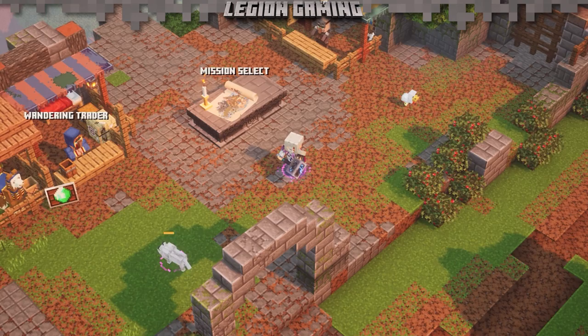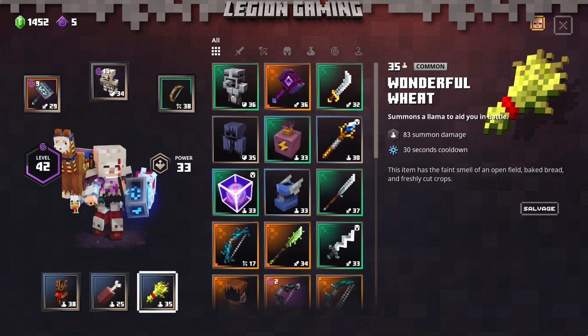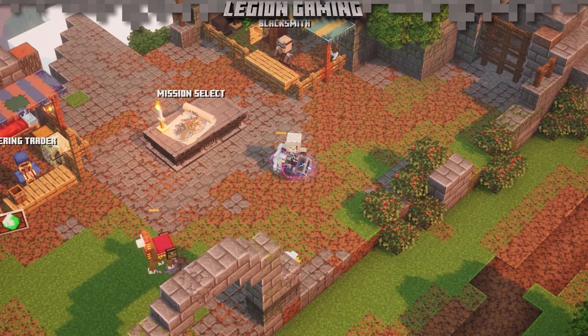Next is the Wonderful Wheat, which summons a spitting llama — yes, you heard that right. This summon will take down any ranged enemies in the area. It's these three items that make up the core of the farm and the real reason why this trick works.